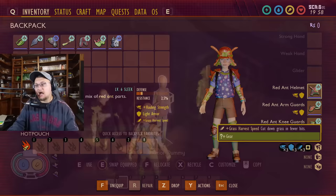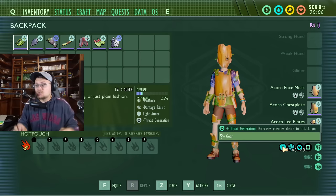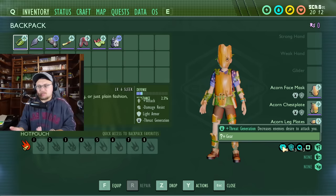Let's go on and talk the awesome new additions to the acorn armor. The acorn armor kind of got adjusted around a lot. The early stats for acorn armor is now threat generation — it decreases an enemy's desire to attack you while wearing this armor, because you kind of just look like an acorn now. I didn't know they were going to bring something like this to the game, and I think it's pretty neat.